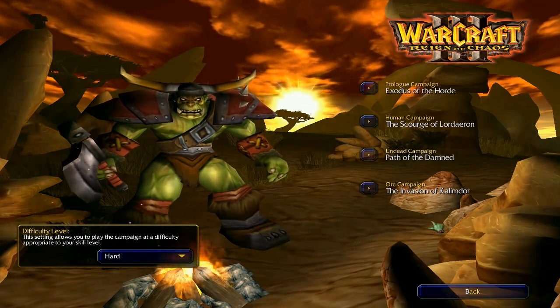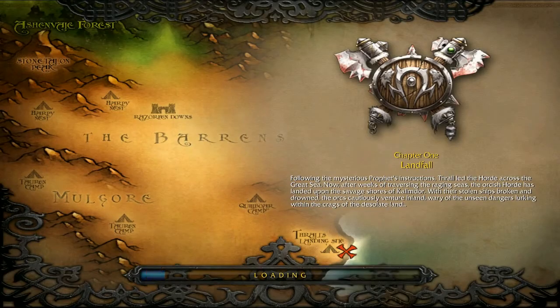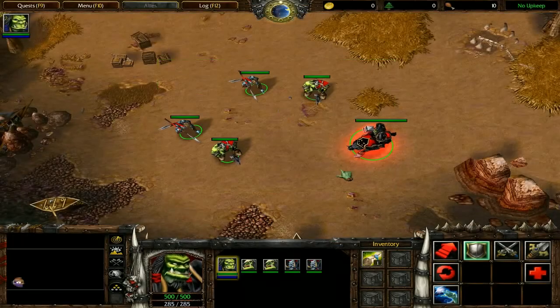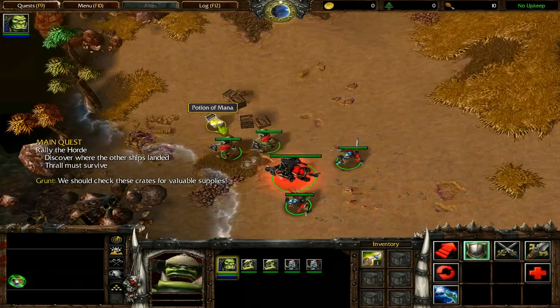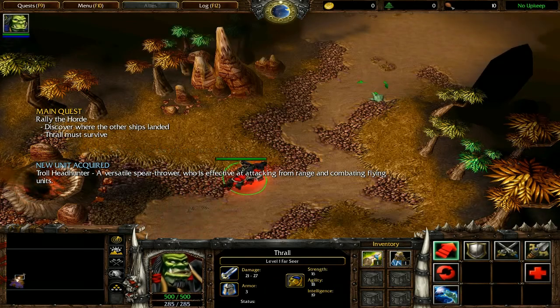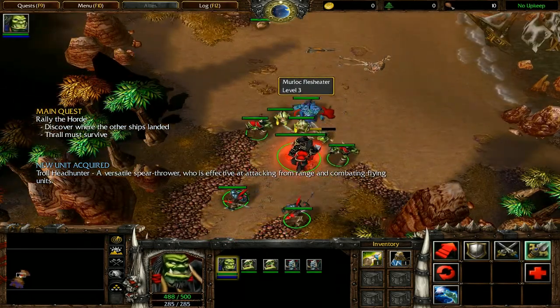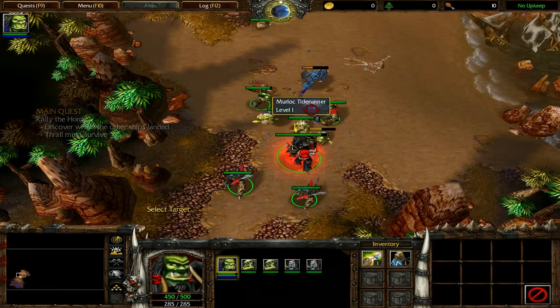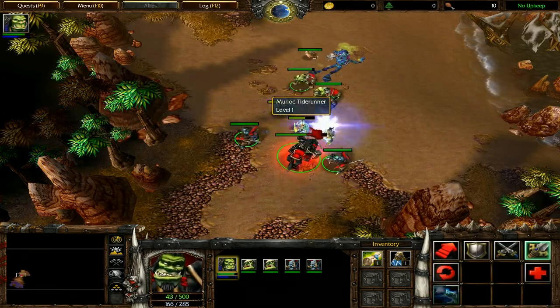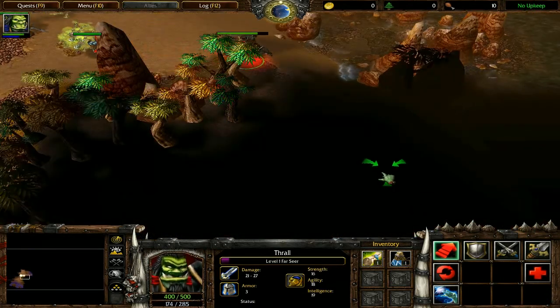Let's go through the Orc campaign, the Invasion of Kalimdor, Chapter 1: Landfall. Take all of your units and destroy that crate to get the Potion of Mana. Put all of your units in control group 1 and control group 2 with Troll so that you can manipulate movement more easily. Lure the murlocs back into Troll so that he takes the majority of the damage, then cast Chain Lightning to destroy the remaining enemy units.